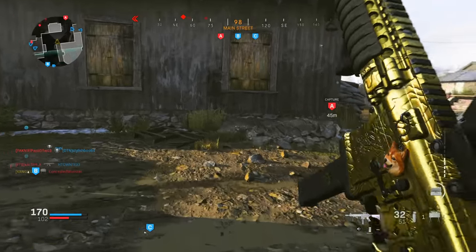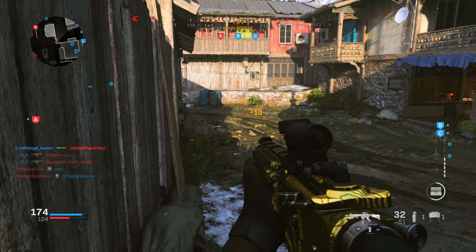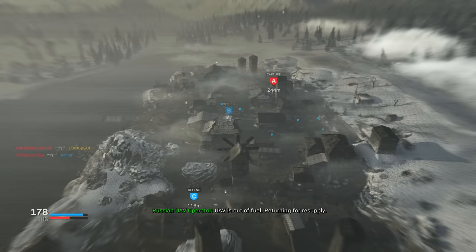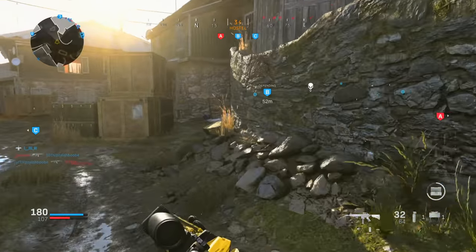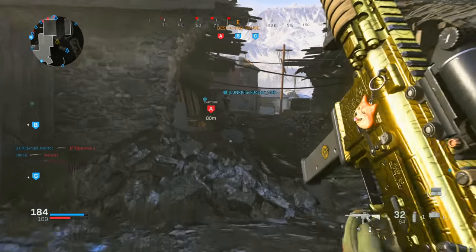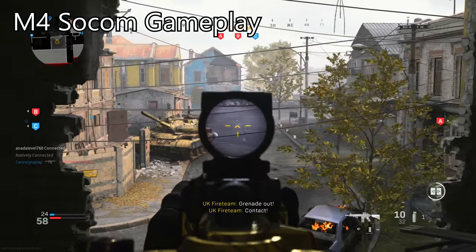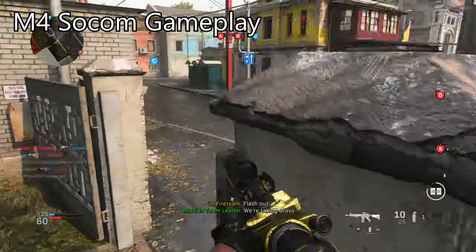Now we can start building best class setups for each magazine. Choosing specific attachments gets complicated because there are so many trade-offs — going too extreme on aim-down-sight speed leaves too much recoil to hit shots, while maximizing recoil control makes ADS too slow and you'll lose close-range gunfights. I combined my time-to-kill research with the ADS research done by Exclusive Ace — I'll link his video in the description and definitely recommend watching it.